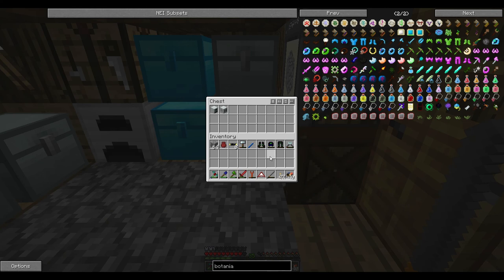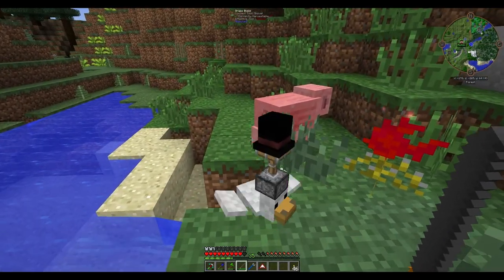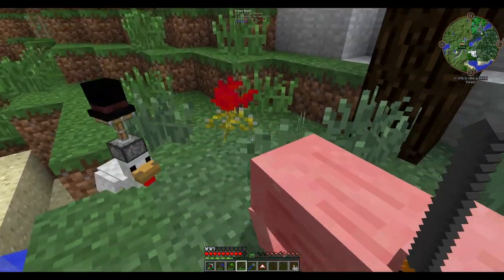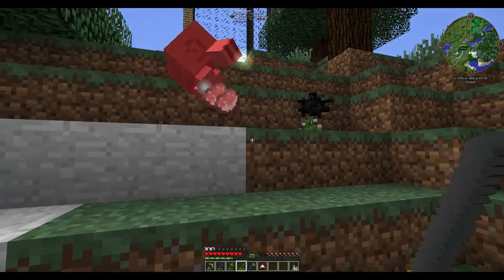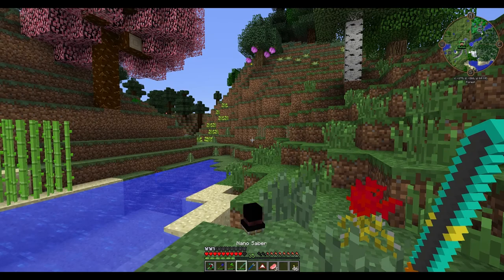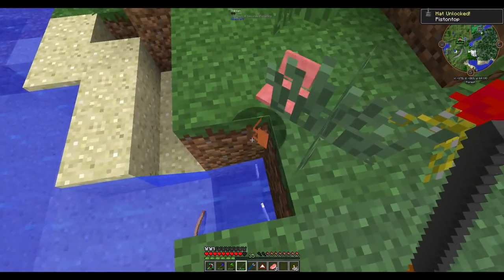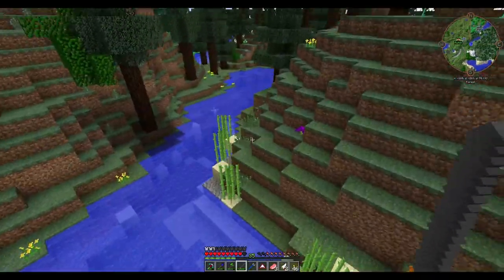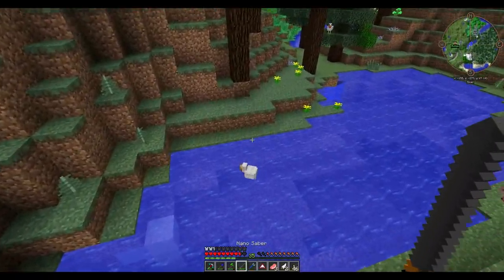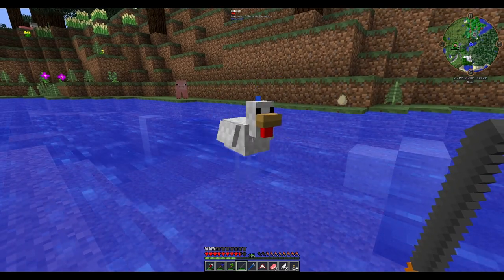I'm also gonna charge up this nanosaber as well. I'll be back when all of this stuff's charged. There you go — so I found some unsuspecting prey. Yes, that's right, it's charged up now. So let's go ahead and see — if you shift and click on this it gives you this special mode, but if not it's just a normal four-attack sword. Okay, let's go ahead and find some more prey. There's a chicken — it looks like a duck, but it is a chicken.